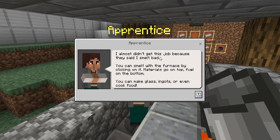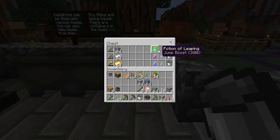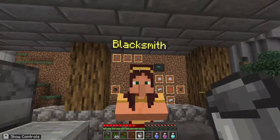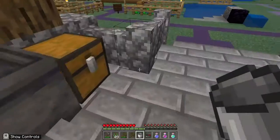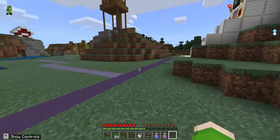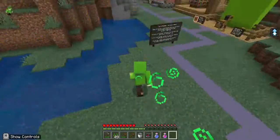I almost lost this — this man said I smell bad, nice. You can smelt food with the furnace — I know that, no need to tell me. I like these — I'm just gonna take all these potions and drink all of them. Blacksmith — no thanks, I'm just gonna take the leaping potion. It makes you jump really high I guess.